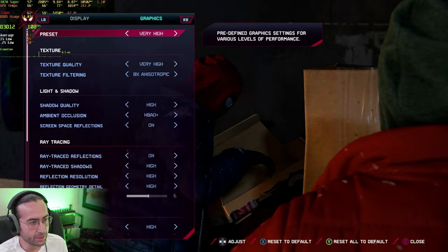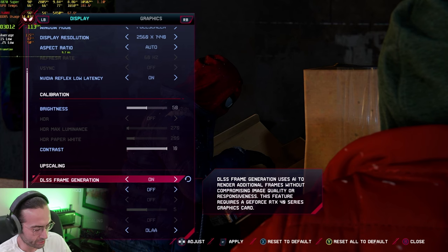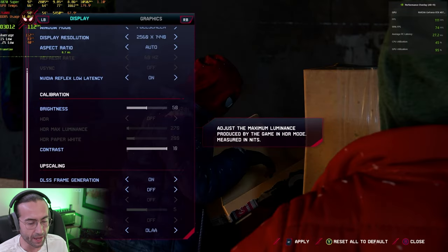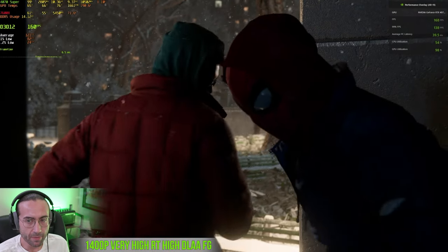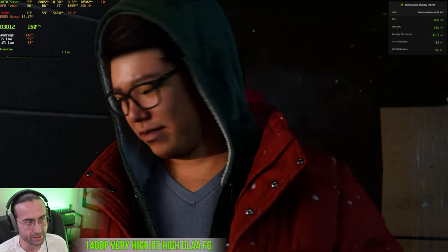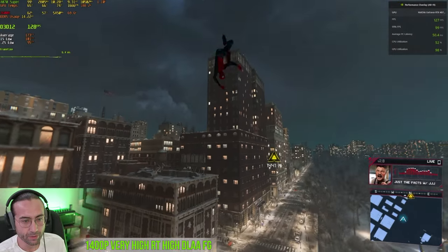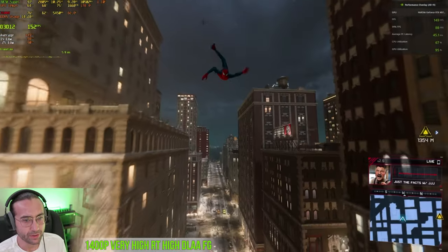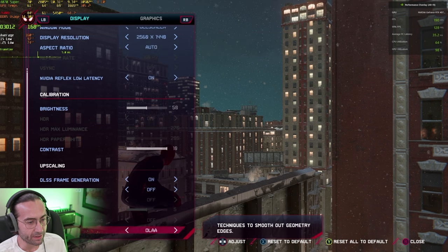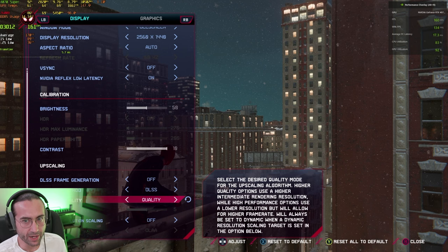Let's try frame generation without any other upscaling, staying at 1440p native. It's around 40ms latency but we're getting 160-something fps. However, this is such a fast-paced game that it ends up looking kind of weird with frame generation. So instead let's turn off frame generation and do DLSS Quality — let's have a low latency experience without any weird graphical artifacts.